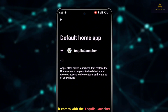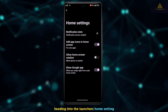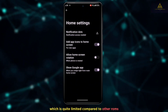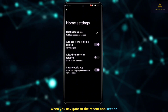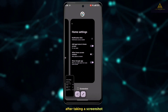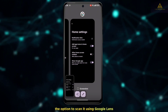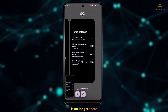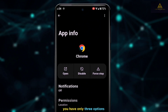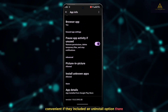Now let's jump into the default launcher. It comes with the Tequila Launcher, which unfortunately doesn't offer many customization features. In the launcher's home settings, you'll find only four options — quite limited compared to other ROMs. In the recent apps section, there's just a screenshot icon; you can only share and edit screenshots, and the Google Lens scan option from previous builds is no longer there. In the app info section, you have only three options: open, disable, and force stop — with no uninstall option.